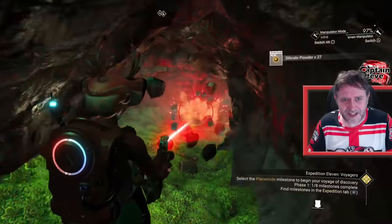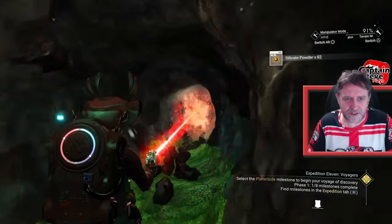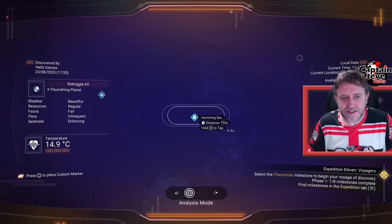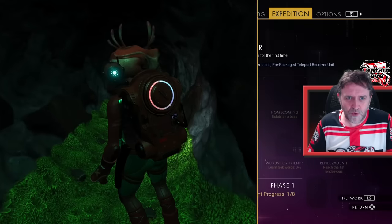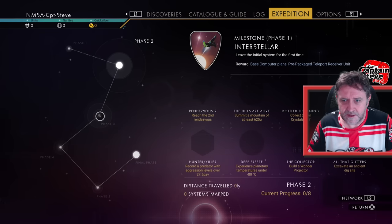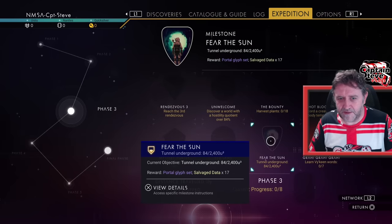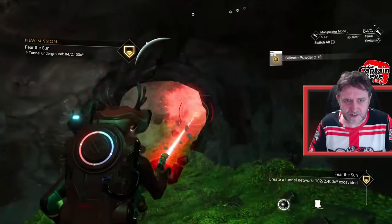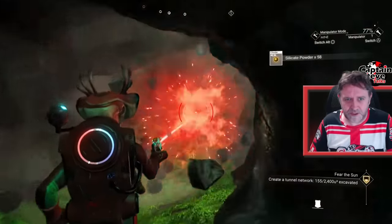There's another badge to dig a certain amount of meters underground. I'm going to look for some vortex cubes — I'll dig a little trench so it registers that I'm underneath the ground, then look around. I'm seeing humming sacks rather than vortex cubes, so I know I'm not going to get vortex cubes on this planet. Let's see if this is working towards the badge for digging underground. I found it — it's phase three, Fear of the Sun. Let's carry on digging and watch it change. I'm just going to keep digging until that hits the quota.